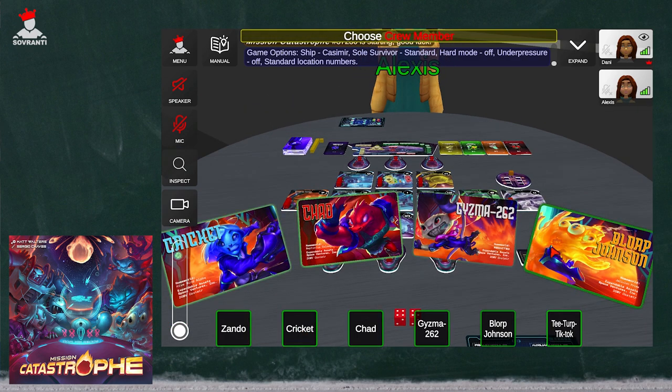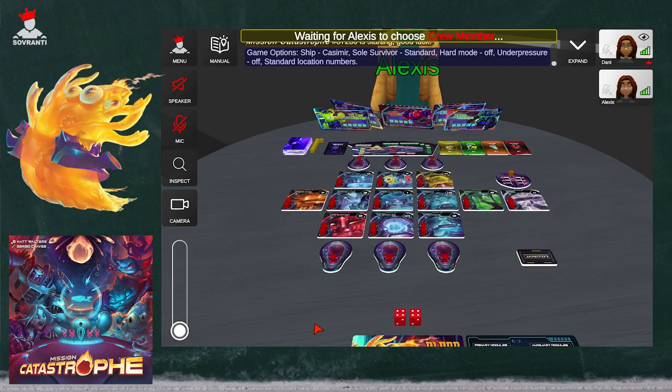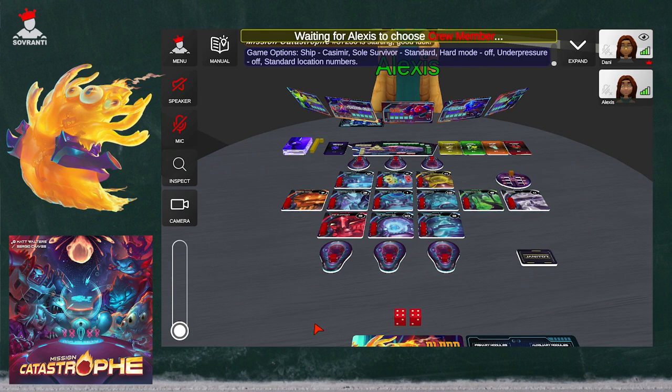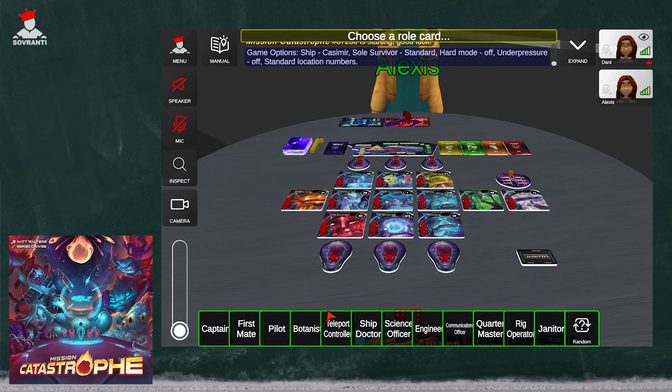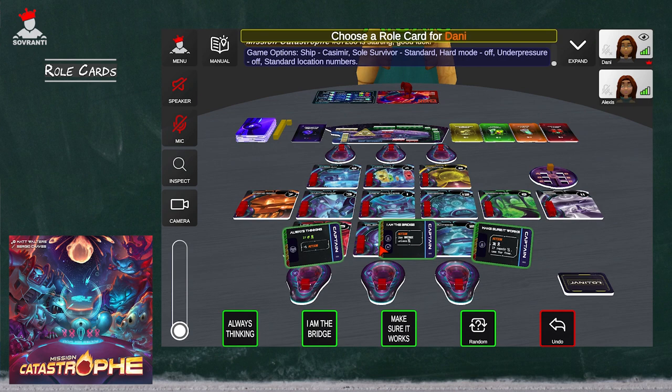Now we get to choose our characters. Blorp is best — I am biased, but Blorp is best. Blorp is the first character I've ever played in this game, and I think that's the only character I've played. Next, what you're going to be doing is choose your role. What's awesome is the characters aren't necessarily tied to a specific role — they are just the character, and then you get to choose what role you want to play.